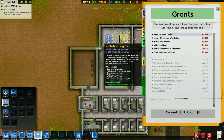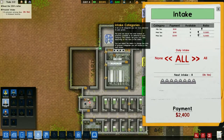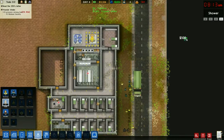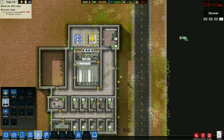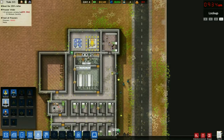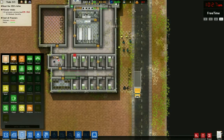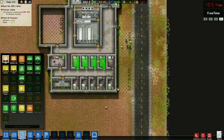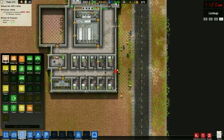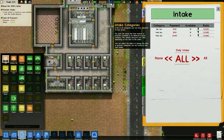Now that we have that, we can go ahead and open up intake for ten prisoners - we'll stick with minimum security. Minimum security only has eight prisoners, so we'll have eight for our first batch. Our first couple of prisoners have come in - they'll be stuck in the holding cell, and eventually the guards will move them into their individual cells.